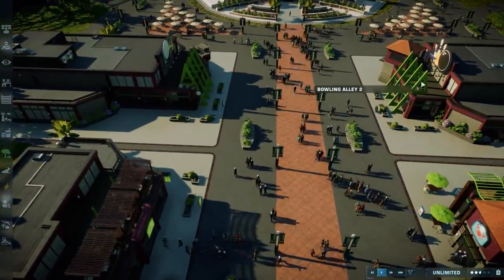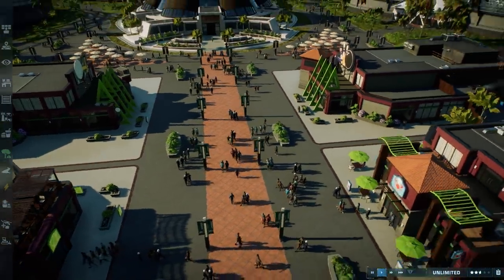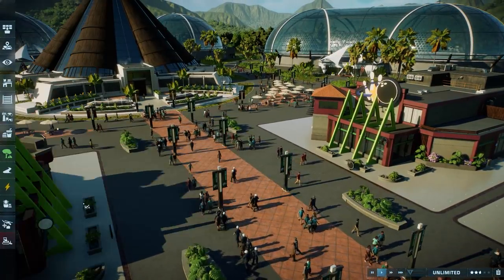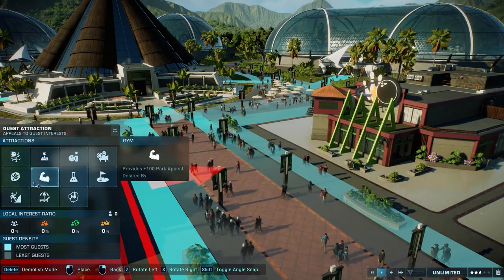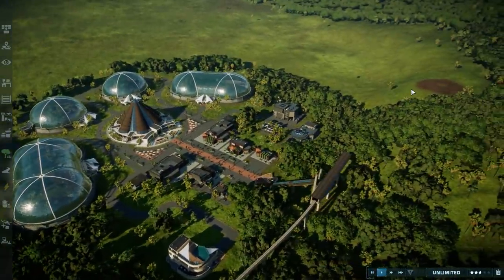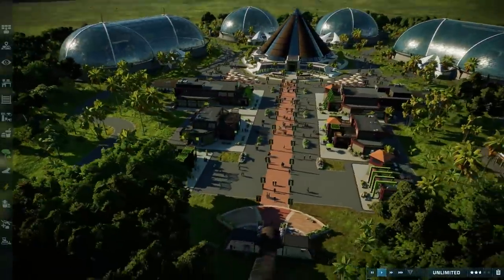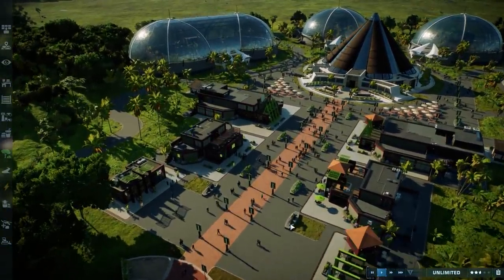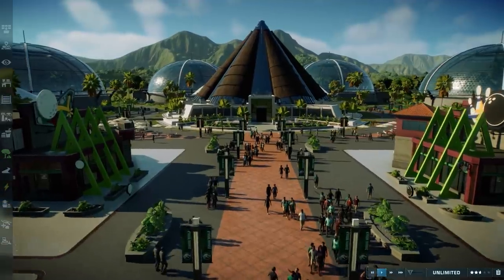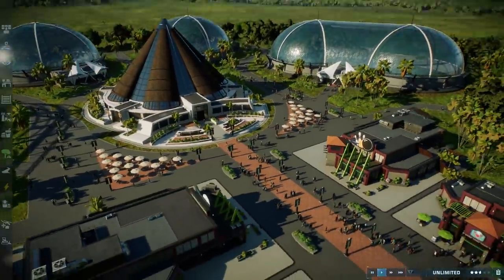We have some gift shops, a food and drink shop, and some entertainment buildings. There's a mini golf and a bowling alley - you have tons of guest attractions like cinema, lap tour, gym, and spa. You can go really crazy, but the area isn't that big, so we have just two entertainment options for now. That's enough for this stage, though we may add more in the future.